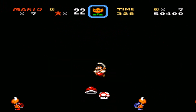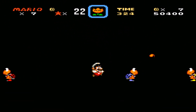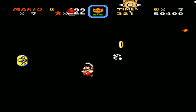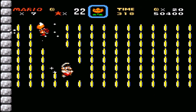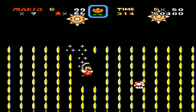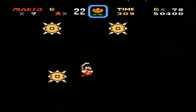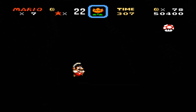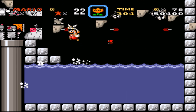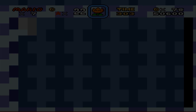Must grab Shell! Must avoid Mushroom! Must kick Shell! There we go — I hit that one. There's coins... no, I don't want the Mushroom! I just want the Golden Rip Van Fish! That's all I want. This is — I don't know what's going on here, I don't care! It's like a Boo Cloud and a Bonsai Bill and things.